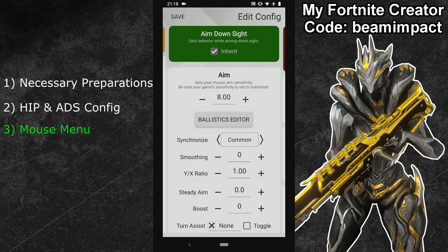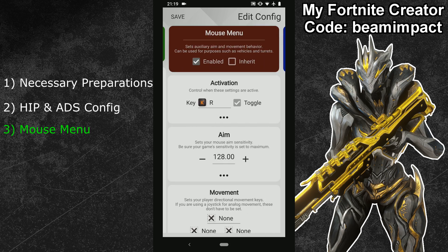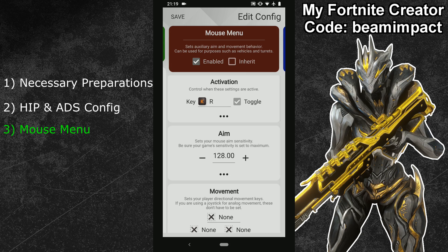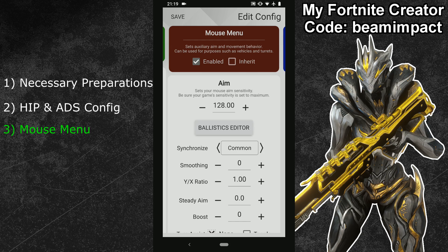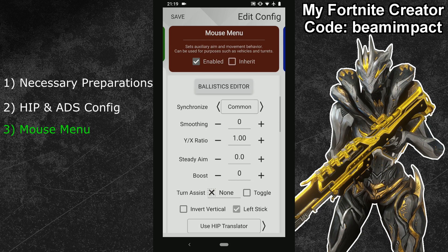Now I'll show you the trick to control the in-game menu with your mouse using a sub-configuration. Swipe right again until you access a new auxiliary config and click enable. Untick the inherit button at the top, then bind an activation key using a button you haven't used yet — for me the R key is ideal. Set the activation method to toggle (or hold if preferred; hold requires keeping the button pressed to use mouse in the menu). Set the sub-config sensitivity to several times higher than your hip sensitivity — I'll use 128, which is 8 times my hip sensitivity of 16. In advanced settings, use the same synchronization as your hip config, so Common again. Then tick the left stick box at the bottom — this is necessary for your mouse to control the in-game cursor.